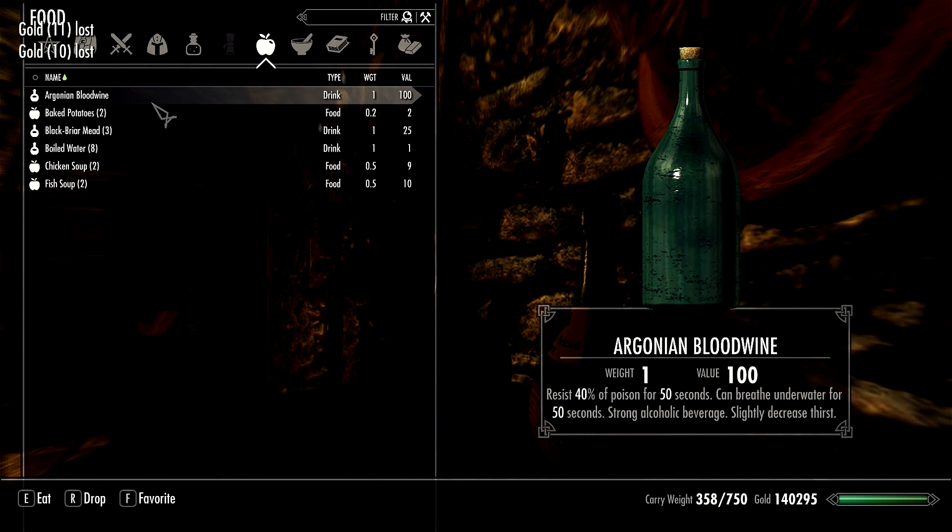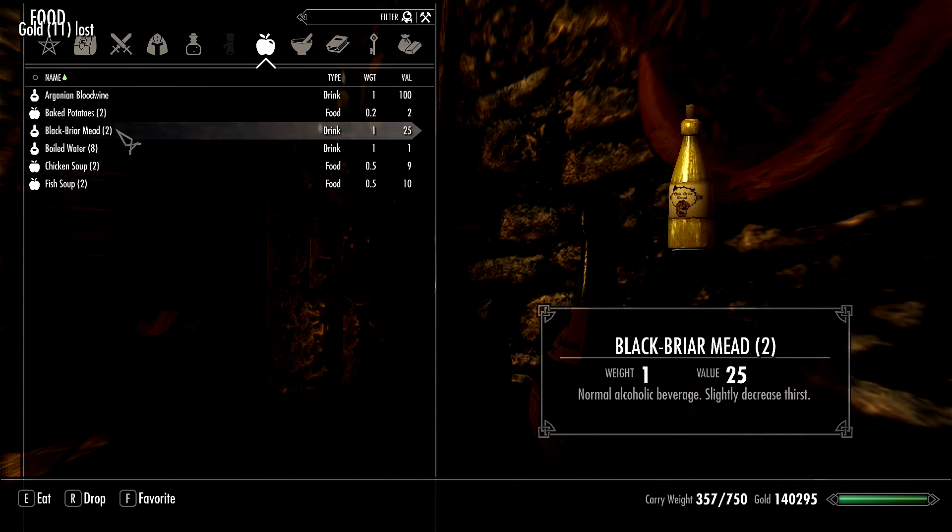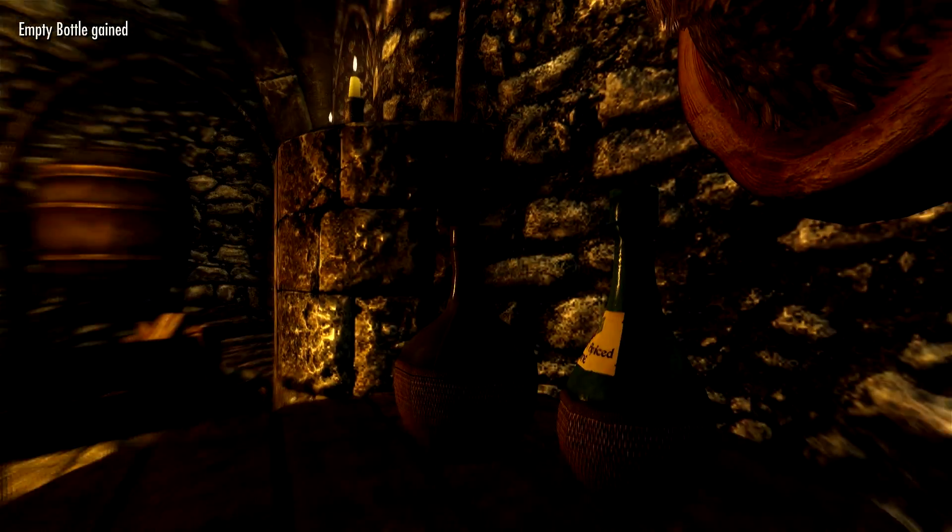There are also harsher penalties from alcohol in this mod. If you drink too much you will literally fall over and stagger all over the place — you'll have beer goggles and it is a nightmare. The only way to really get rid of it is to drink herbal tea or just sleep it off.